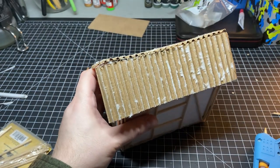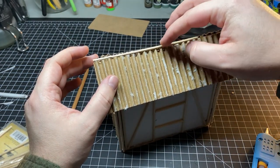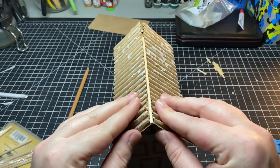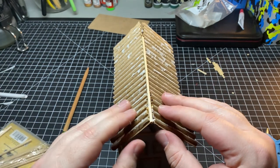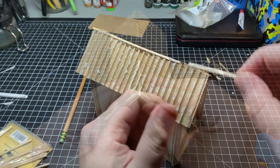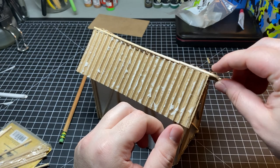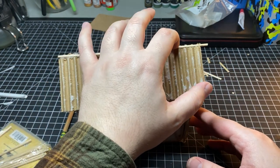I'm adding a wooden dowel to the top of the roof to give it a little more stability. In all reality, I should have put this on first before putting the cardboard on. One wooden dowel wasn't long enough to do this, however, so I had to put a chunk of another one on there. A little bit of overhang there gets removed off camera.